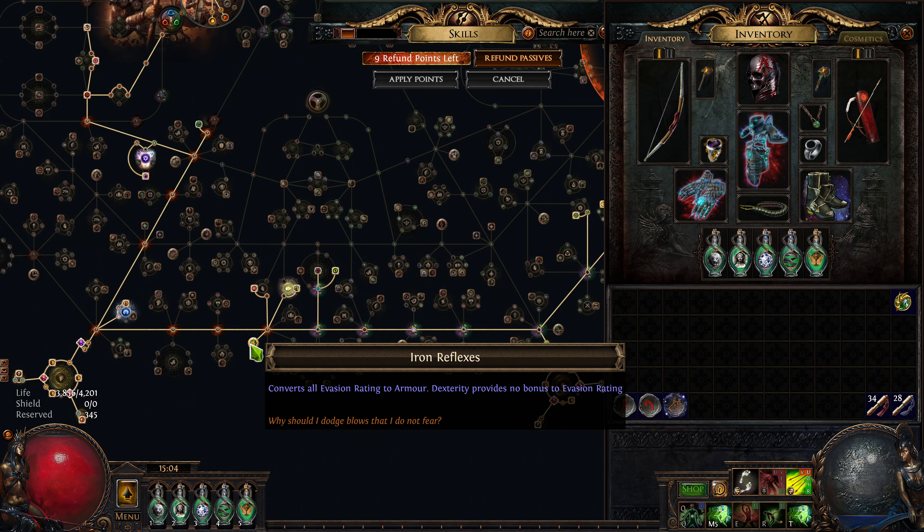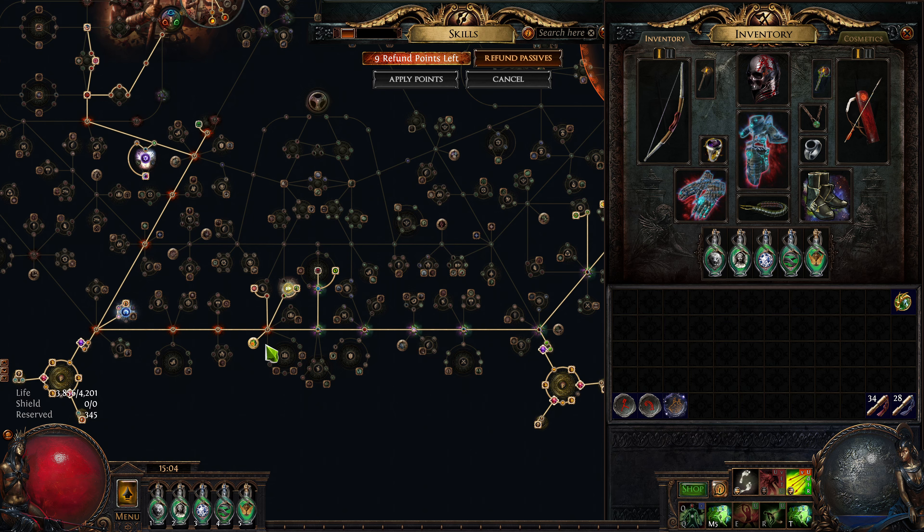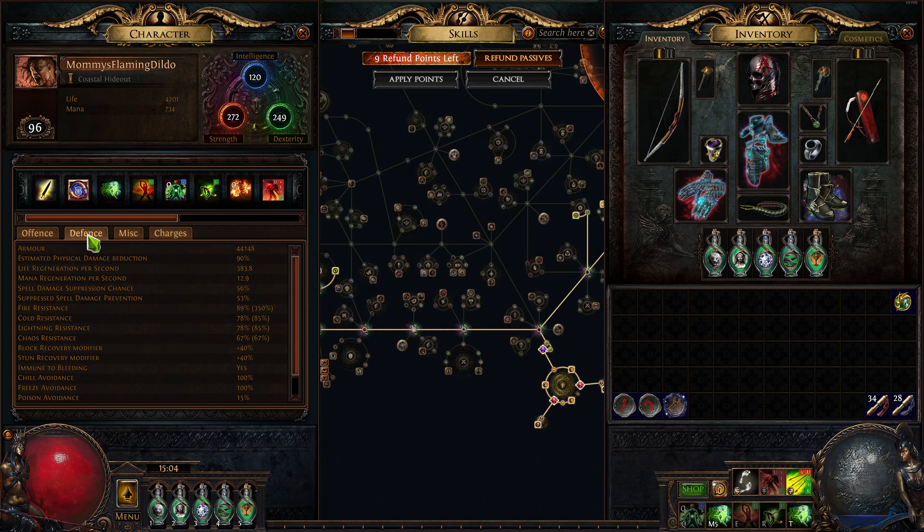I'm using Iron Reflexes because you shouldn't use Iron Reflexes ever unless you're an armor stacker. Even then, it has massive downsides - if you get shotgunned or surrounded, every hit is going to hit you because you do not evade anything. Even this build, if I took that off, it would probably be superior. But right now I've got 44,000 armor, so the physical hits are not going to hit very strong.